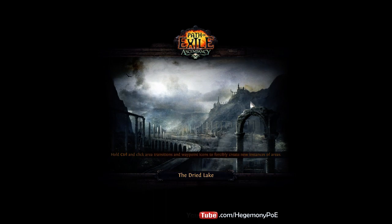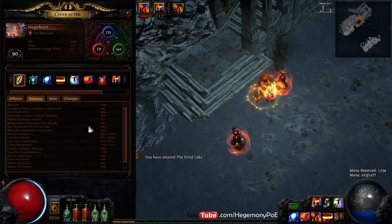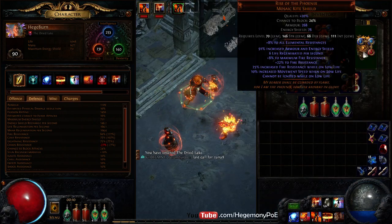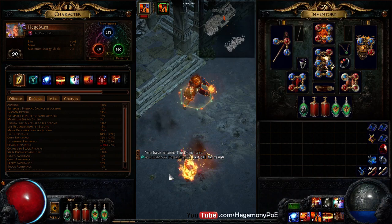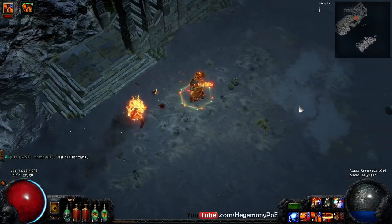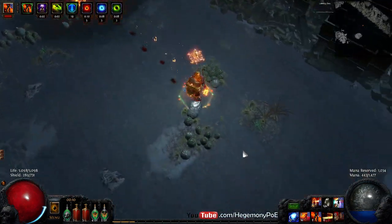People will say: well, you're just going to die to reflect as a self-cast Discharger. Well, everything is being checked by my fire resistance, which is at 84% because of Rise of the Phoenix — that gives you plus 8 — and then Barbarism which gives you plus 1. So this build is already reflect proof; the reflection problem is solved.